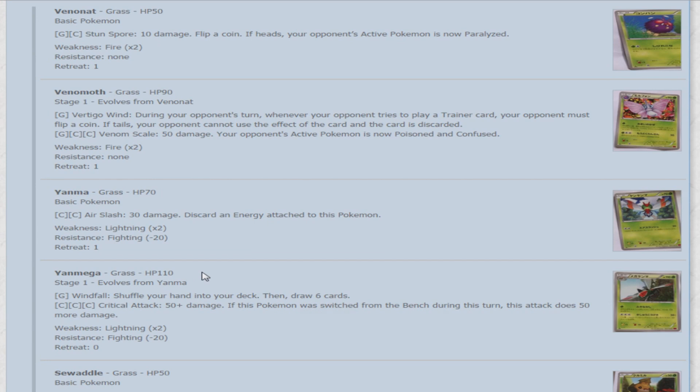First off, we're going to take a quick look and go over all the different scans. We'll start off with Venonat, which is a Grass-type Pokemon with 50 HP. It's a Basic with just one attack that does 10 damage, and flip a coin — if heads, your active Pokemon is now paralyzed.